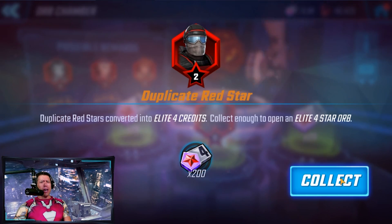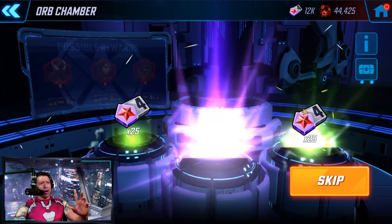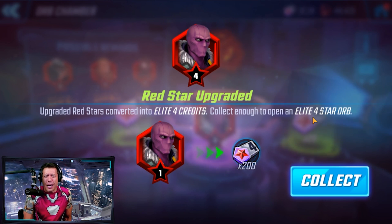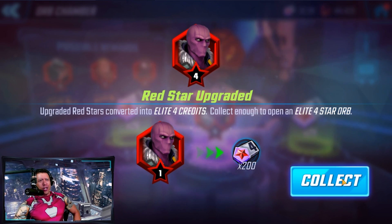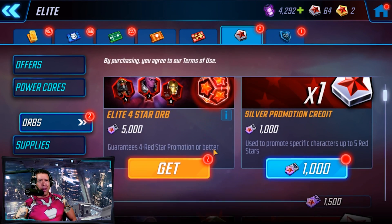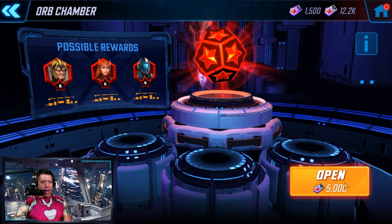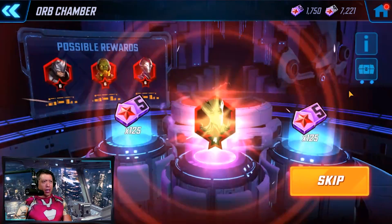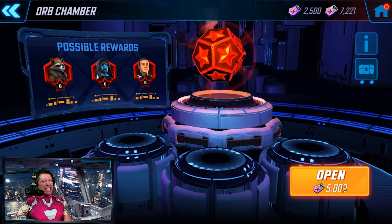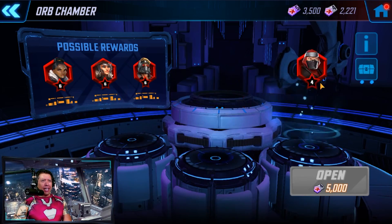Let's do one more - there's a four star, no need to test out the seed theory any further. Let's open those four-star elites just for fun. We got two of these and... Groot - so sad. One more and... more ugliness. That is it for those orbs.